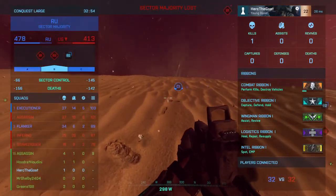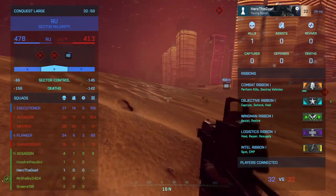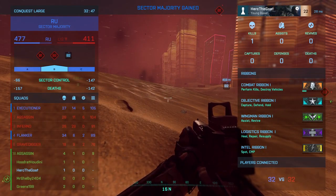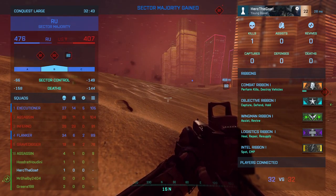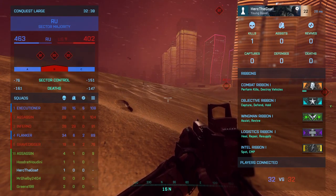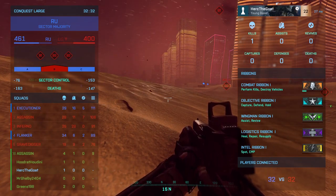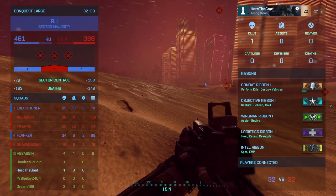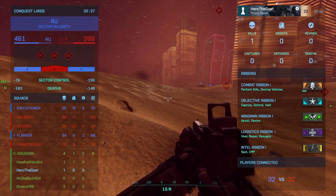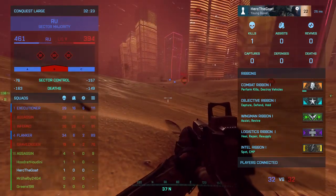As you can see, I just got a kill over there — so I'm on the board right there. The death icon shows the kill, so I got one kill, zero assists. The third category is revives — it says it there in the top right. You got kills, assists, revives, captures, defenses, and deaths. It also shows you your ribbons there and players connected — as you can see, it's 32v32 right now.